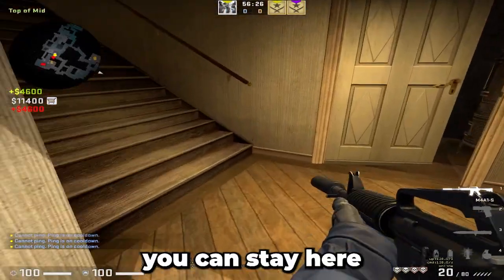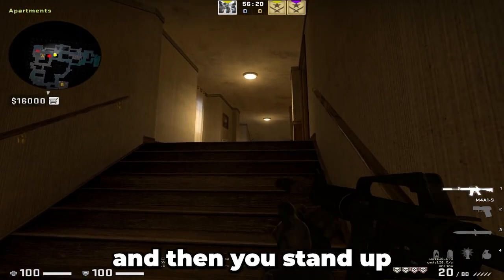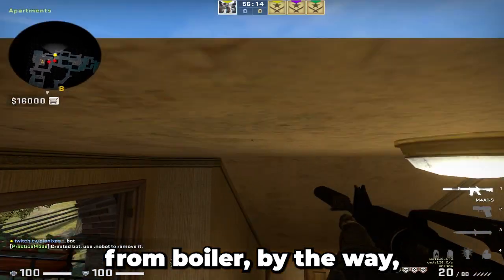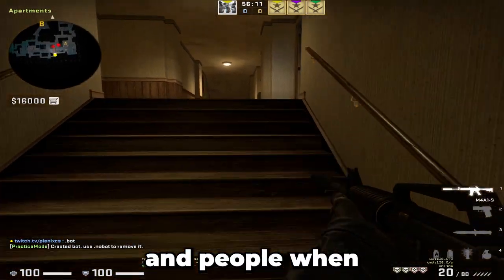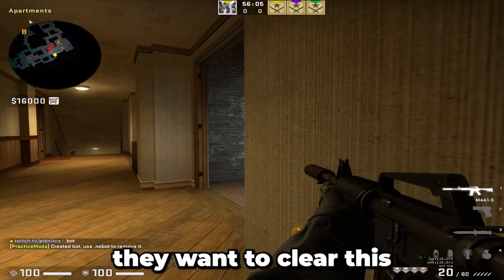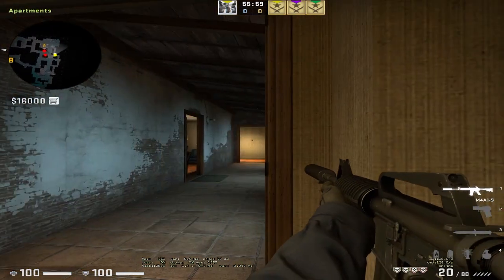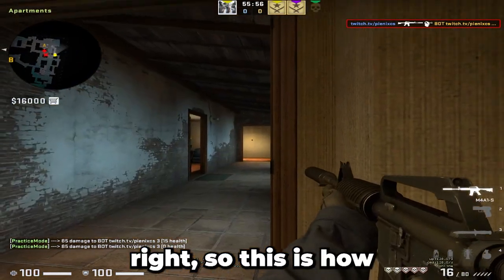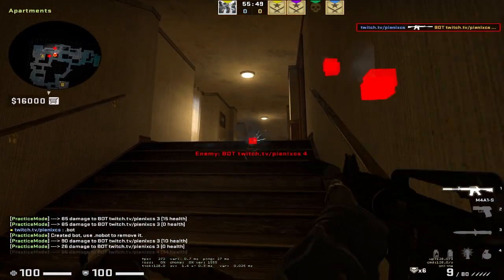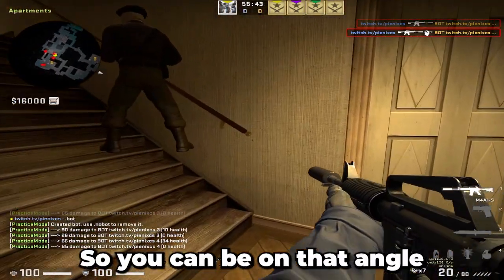One more thing: if you want, you can stay on the fourth step, crouch down and then stand up. You'll be on an insane off-angle where you hold apps like from boiler. By the way, as an apps player you can start boiler. When people are clearing apps they clear this, then they clear this, and they don't see you. Then they want to clear this — and you're in that angle. That's how you'll see it. Just spraying down. Boosting here is good.